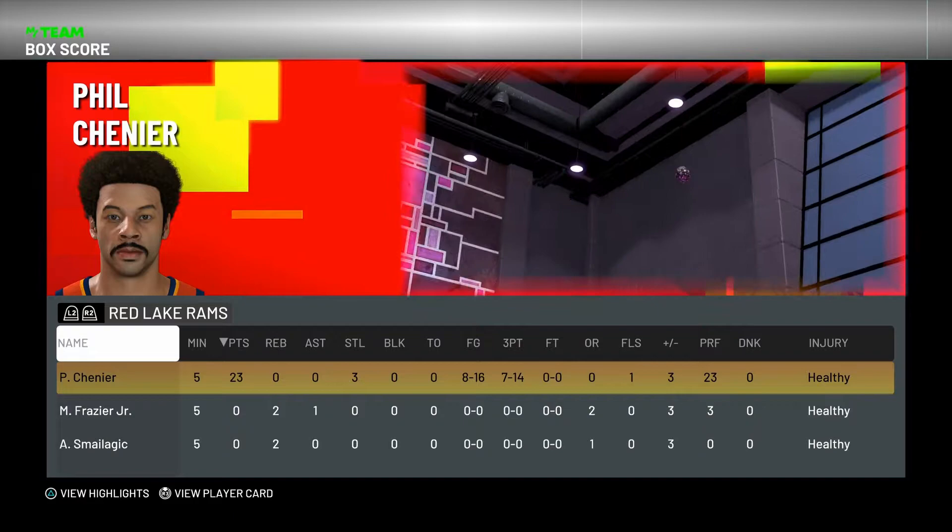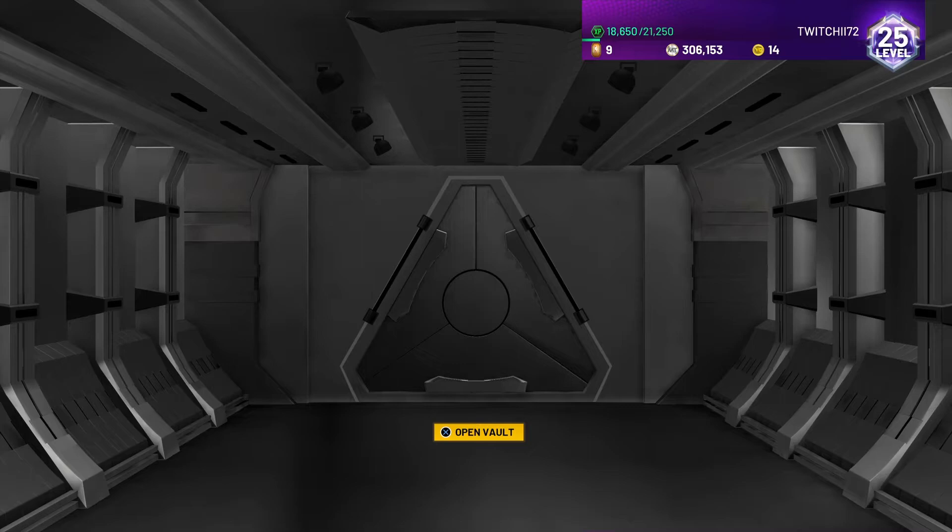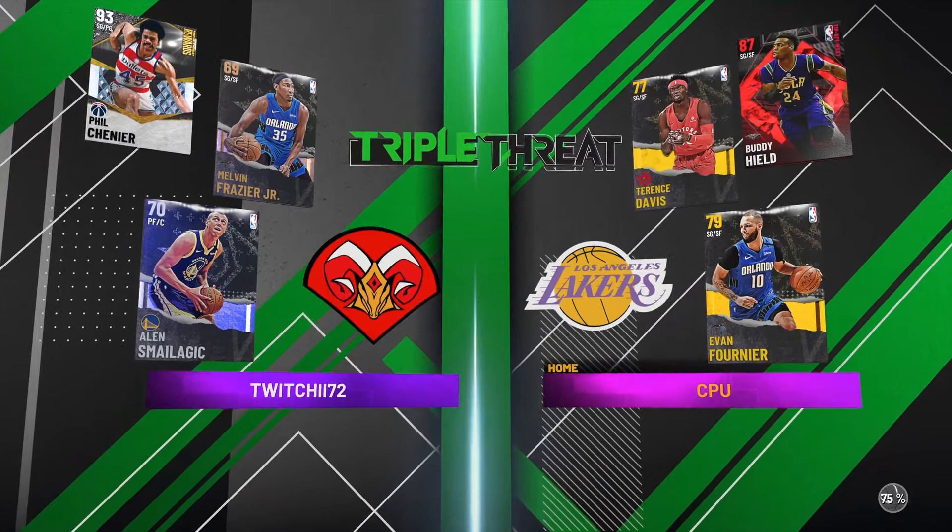We get a chance to open the vault — nothing on that one. Can't win them all. We're going to hop into another game rocking Melvin Frazier and Alan Smagliac again. Phil Chenier showed out in that last game — definitely came in clutch. Our matchup here: Ruby Buddy Hield, Gold Terrence Davidson, Gold Evan Fournier. Let's see how Phil Chenier does.